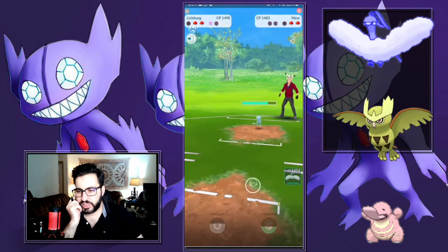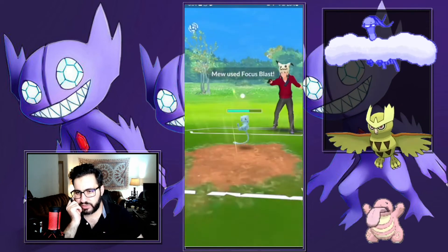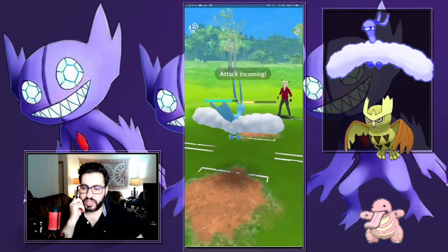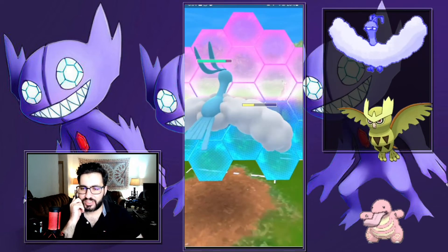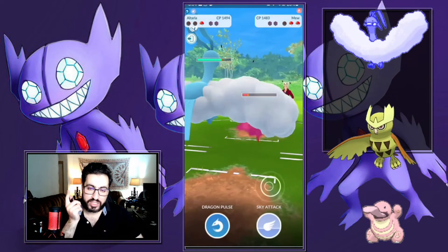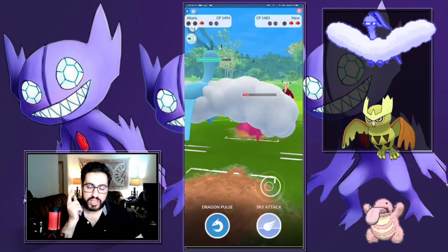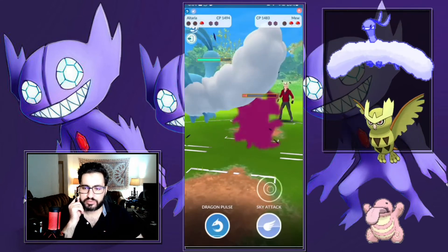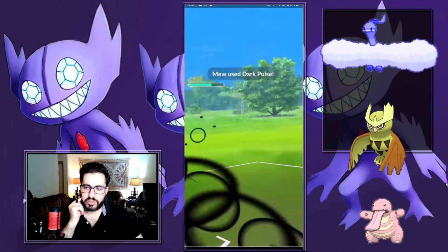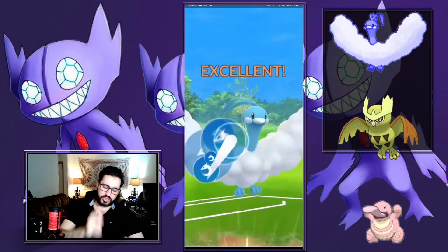I go into Lickitung and don't shield anything. It doesn't matter what they have. They actually have Focus Blast — someone really hates Lickitung. I shield here because I'm expecting a Dragon Claw. It wasn't a Dragon Claw, which means I can farm all the way down. They do have a Dragon Claw — I have to throw at four. It's a Dark Pulse, neutral, but it does nothing. They bring in Deoxys — I go for the Dragon Pulse, it should be enough to KO.